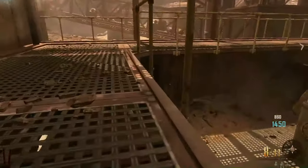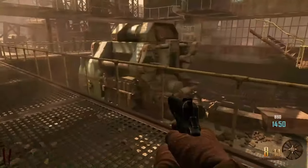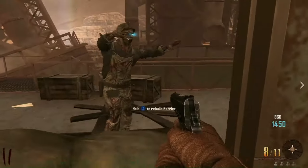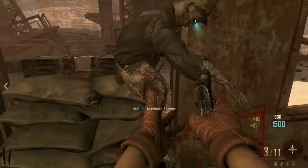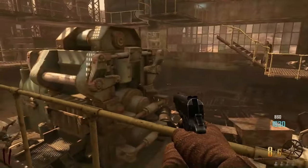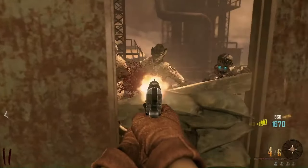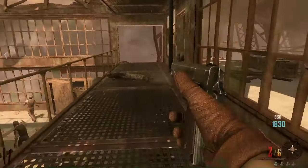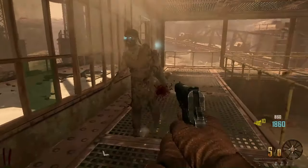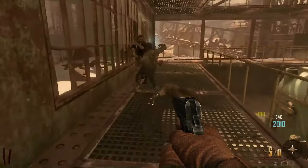In Zombies in Spaceland, we'd sit there for like six or seven rounds. Don't jump down there until after this round, just because we need a little bit more points. You can get over here through the outside. If you have 1,500 points, I think it is, or maybe a little bit more, you can buy the LSAT up there. You don't have to, but if you want to, you can try to start off with a solid machine gun.